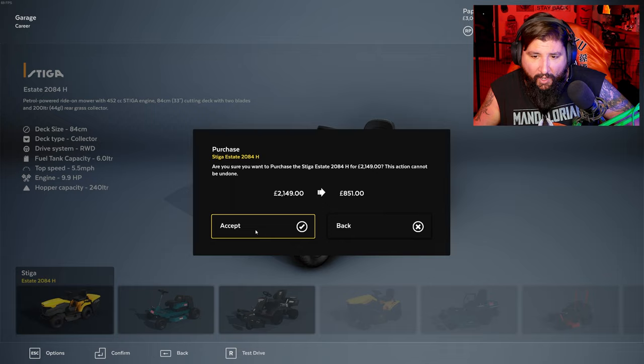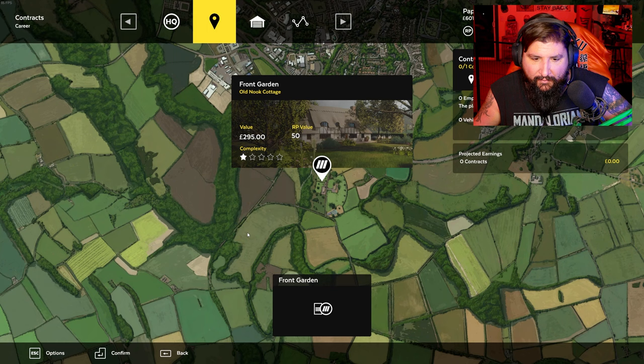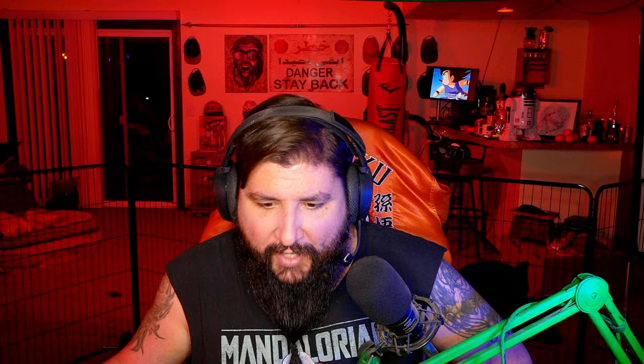I always say start off cheap and work your way up, but not today boys. I didn't save enough for the weed whacker, so we got to get a cheapo. Cheap weed whacker — confirm contract. Let's go, we're making money boys!